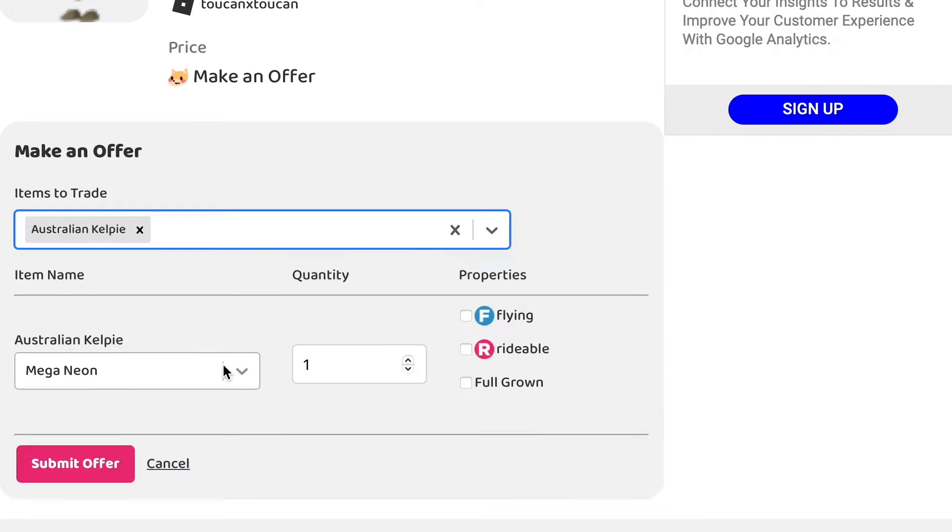Wait for them to accept your friend request, and then you can teleport directly to them. This is me teleporting directly to Toucan X Toucan — they already sent a trade request. Let's add our Australian Kelpie. They put the emu in the trade — perfect. Both of us are going to accept. Is this trade fair? Yes, because they're both rare pets and both unattainable right now except through trade. This is me obtaining an emu through a trade. Confirmed — the trade was successful!